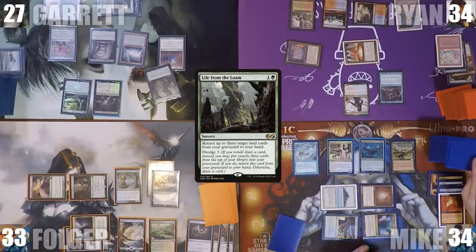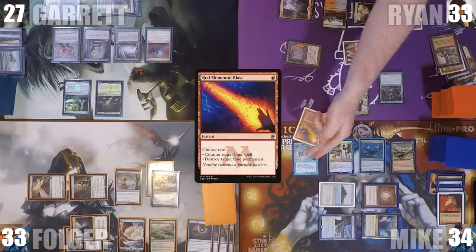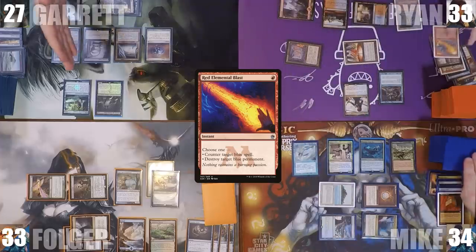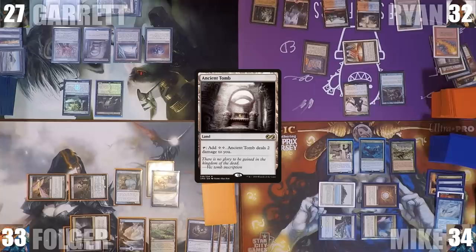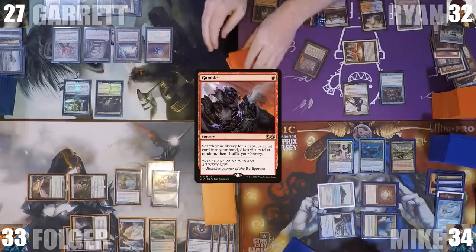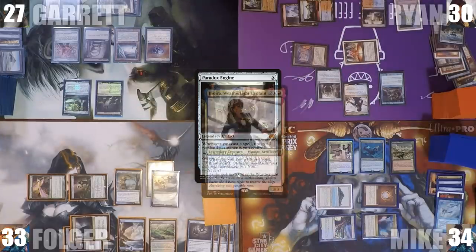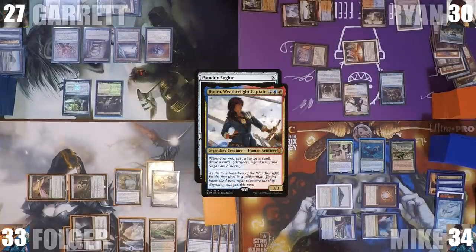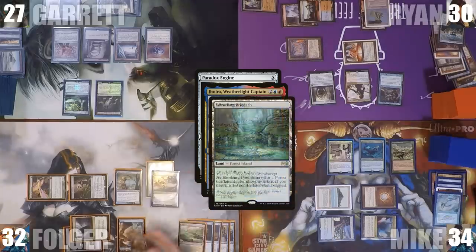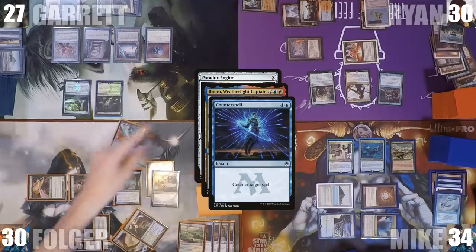At the end of Garrett's turn, Ryan cracks his Wooded Foothills for a Mountain, then casts Red Elemental Blast targeting Mike's Mystic Remora. Ryan plays an Ancient Tomb and casts Gamble, searching up a card but randomly discarding an Aetherflux Reservoir. He then taps his Ancient Tomb to help cast Paradox Engine. Jhoira's trigger goes onto the stack, and Folger responds by cracking Windswept Heath for a Breeding Pool untapped, taking 2 life, and casts Counterspell targeting the Engine.